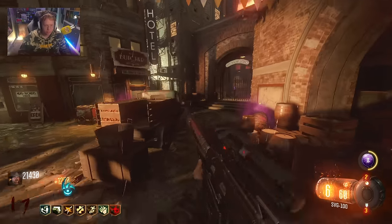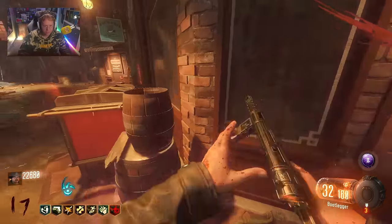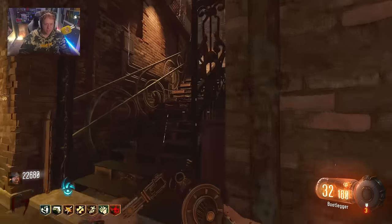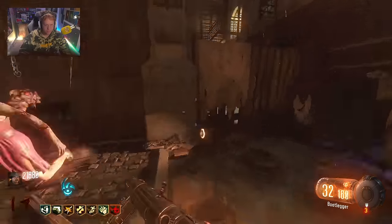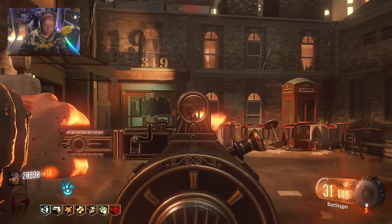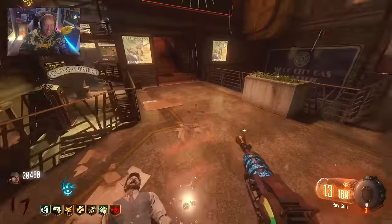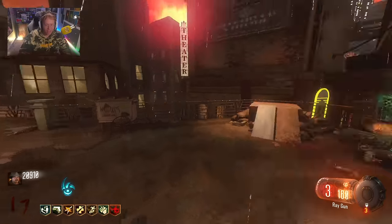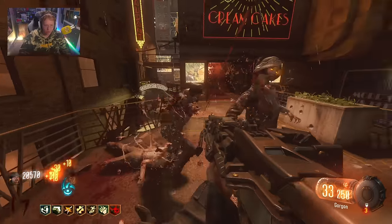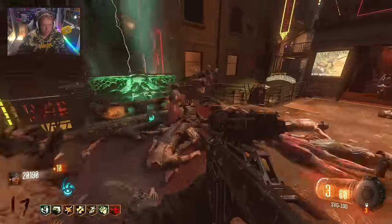I'm just going to take the Bootlegger - that's a better option than what I'm holding. Let me activate the chains - chain trap, save me! Okay, here it is: the official time to hit the fire staff and ice staff. Let's see if we actually pull them. I have a ray gun - I'm going to keep that. I'm also going to keep the haymaker for the margwas. Come on, do not give me the SVG - how many times can a brother get an SVG?